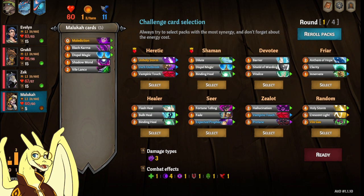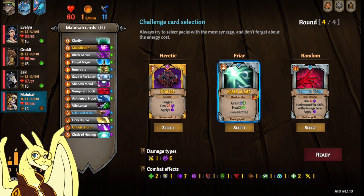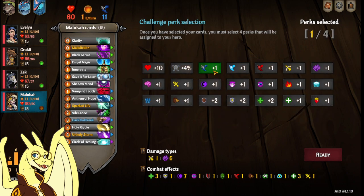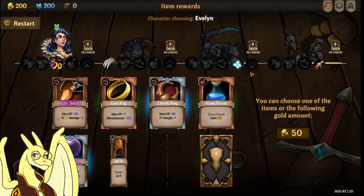For Maluka, we are going Heretic Friar, then re-rolling for that Circle of Healing down here — that's really good. Since you're going all these Region cards, you'll definitely want to pick up her Level 2, which I'll showcase in a second. Speed, HP, Dark, Region. You could also swap out HP for Vitality or Speed for Vitality because of her Level 4, but we're going to go without Vitality and hopefully manage through.